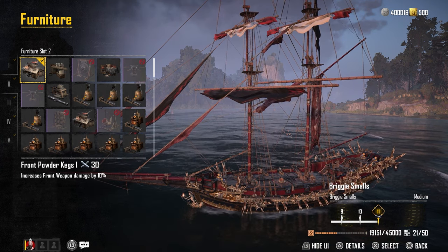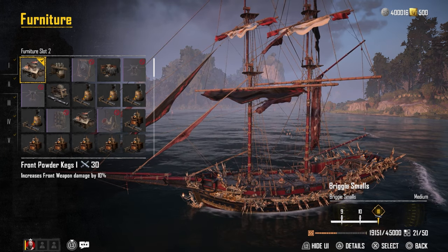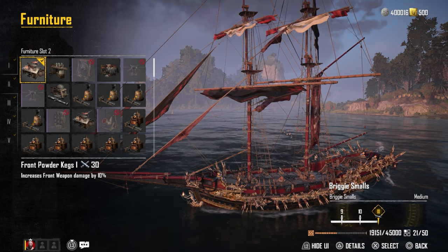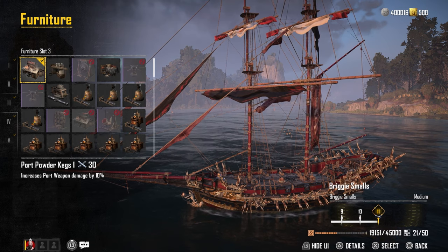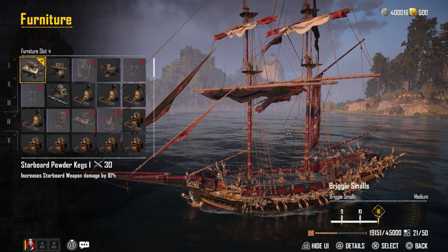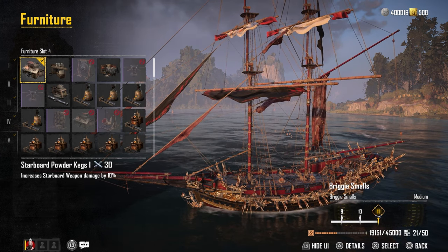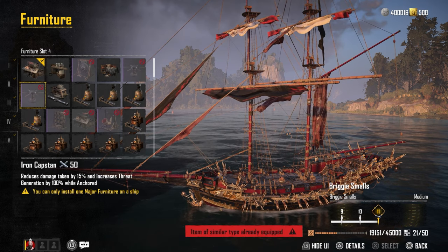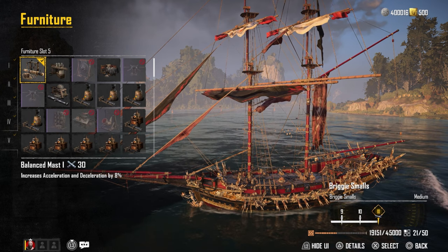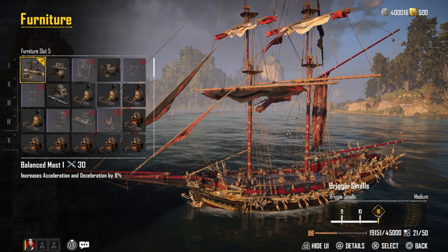Lastly, going back to the furniture: I use the Scrapper Station as the major furniture piece for increased survivability. For the other four pieces, I use the front, port, and starboard kegs, which give you 10% bonus damage to each of those sides. A general 10% damage bonus across the board is something I like having on my ship. For the last slot, I'm using the Balanced Mask, which gives you a slight boost to both acceleration and deceleration — a great overall buff to maneuverability.